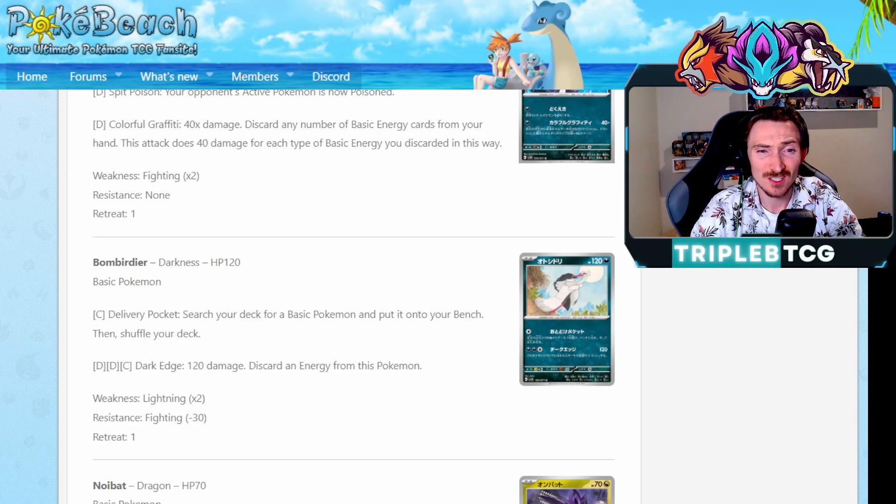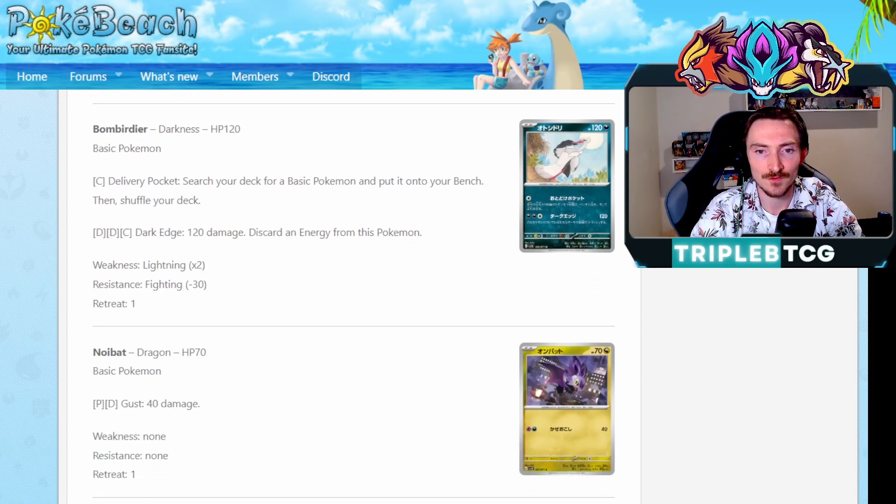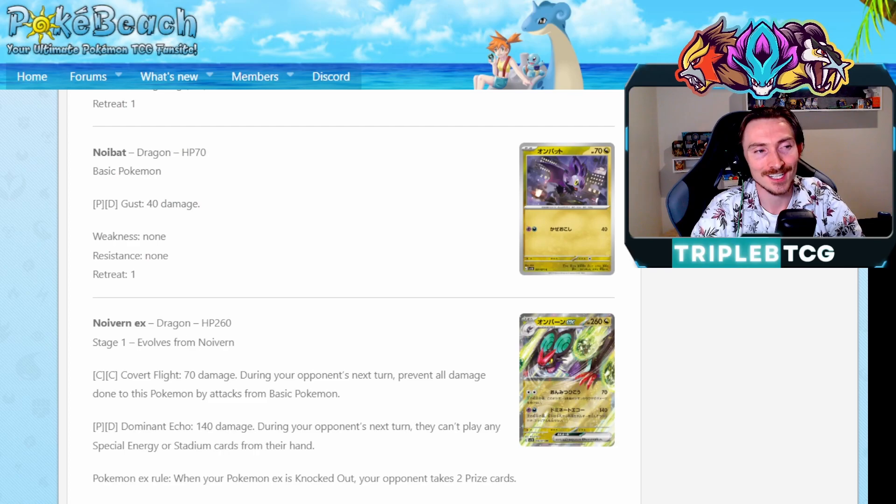Bombirdier: Delivery Pocket, search your deck for a basic Pokemon, put it onto your bench. And the other attack is just 100 damage, discard an energy from this Pokemon. Yeah, I think that's just filler. And the Noibat and Noivern EX though - this is very interesting. It's the first Dragon cards we've seen out of Scarlet and Violet. It means Regidrago V-Star is getting some more attacks it can use, but the Noivern is probably just going to use its own attack, to be honest.